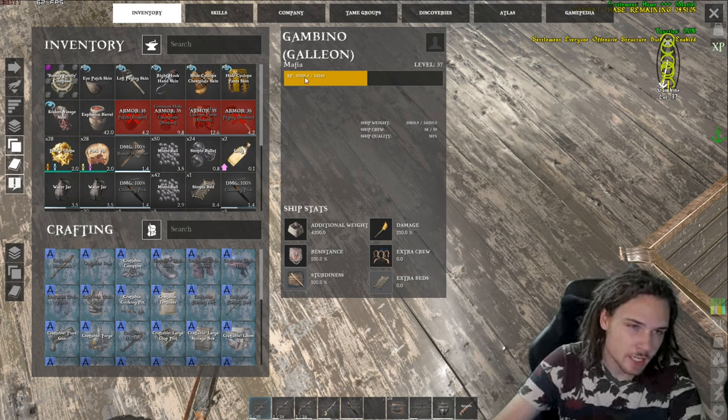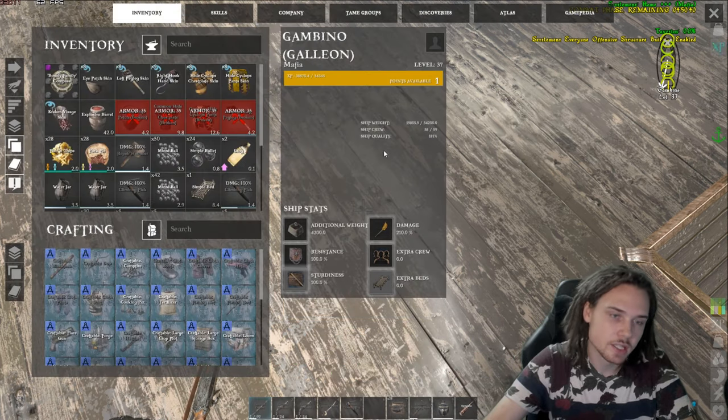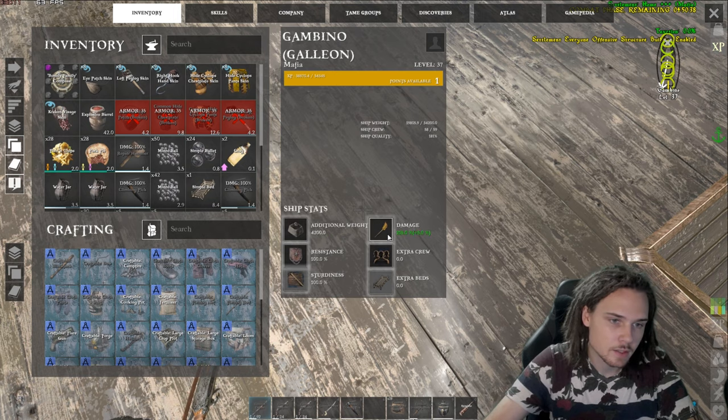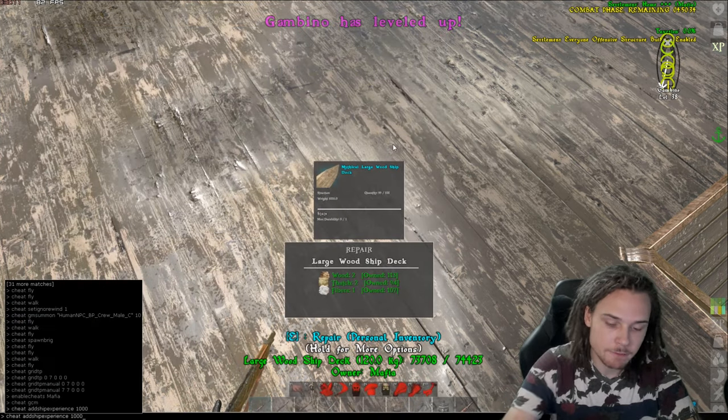You can see right now the XP is at thirty-one thousand nine hundred and five, and the level is thirty-seven. So if we do 'cheat addshipexperience' followed by however much experience you want — let's do like a thousand. Oh, it did level us up once! Cool. So we did a thousand, now we're gonna go for a higher number.